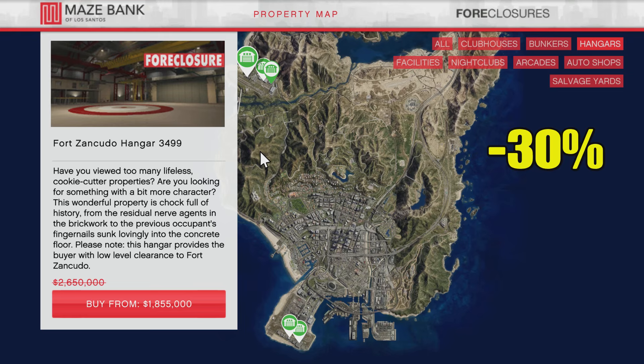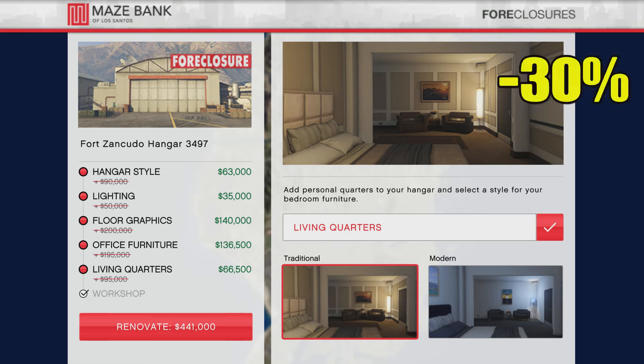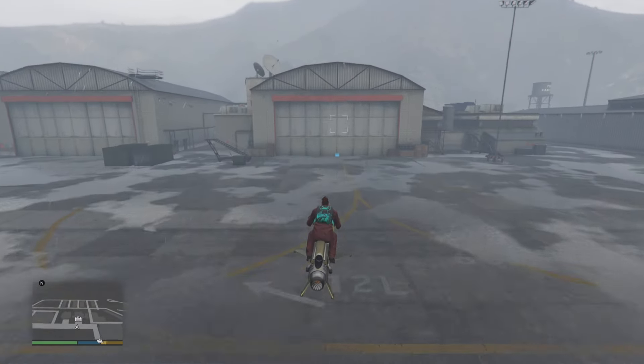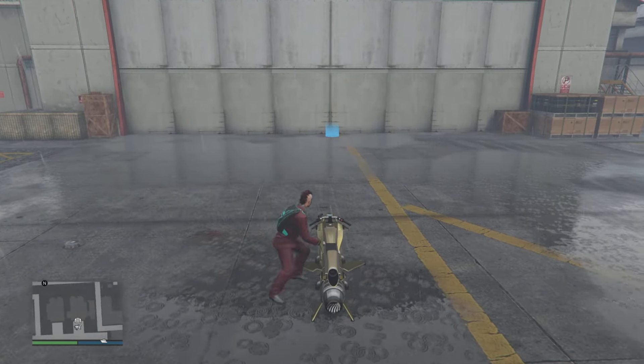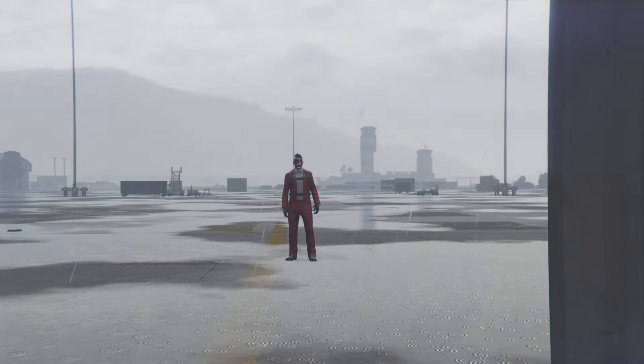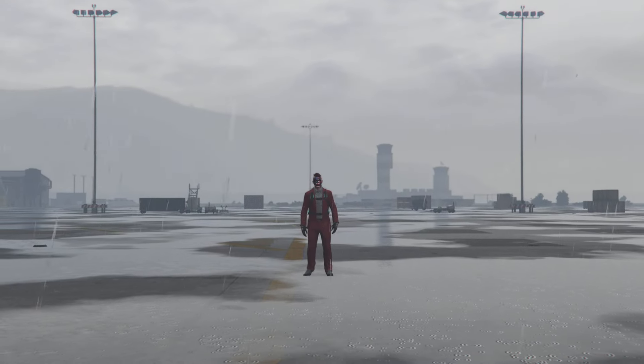For your overall Discount Pick of the Week — you probably already guessed it — it's the Hangar business. Yes, the Hangar businesses are 30% off this week, and 30% off the upgrades and modifications. If you don't buy anything this week, you need to buy this. If you do not have the Hangar business as part of your money grind business portfolio, then your money grind portfolio is incomplete. I know a lot of you have the Hangar businesses but you do not run them.